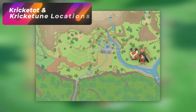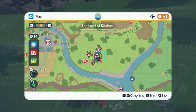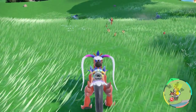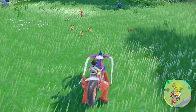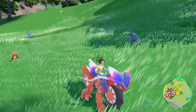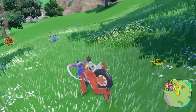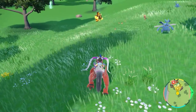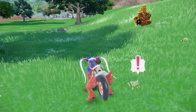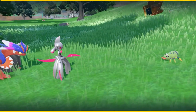Another spot for Kricketot is going to be all the way down to the south of Revelers Road, pretty much around this hill area. You will see some families spawn here with a Kricketune and a Kricketot, but nothing is really guaranteed to be pure Kricketot. You do get Kricketunes in this area compared to the one up north, so keep that in mind when exploring south of Revelers Road. Good luck getting a Kricketot.